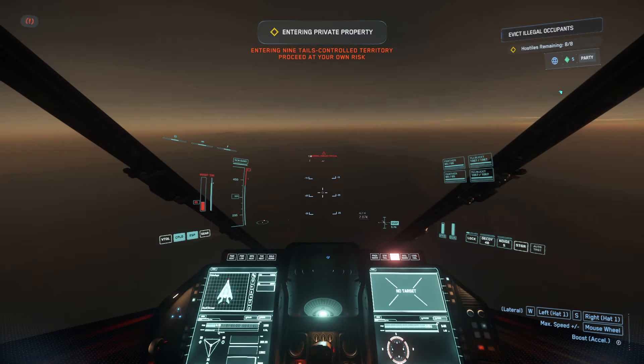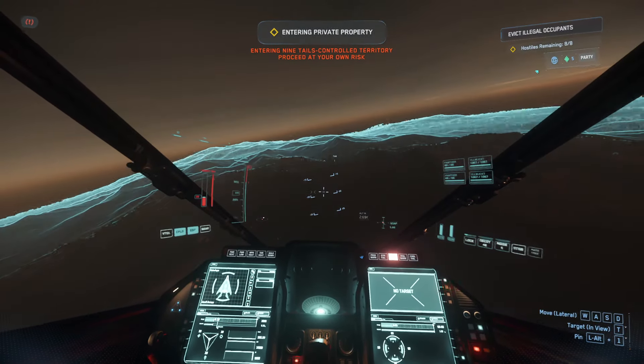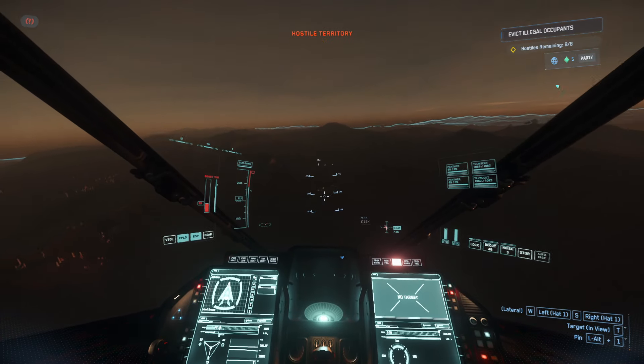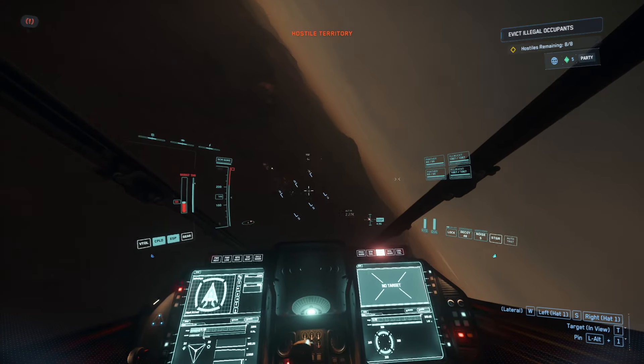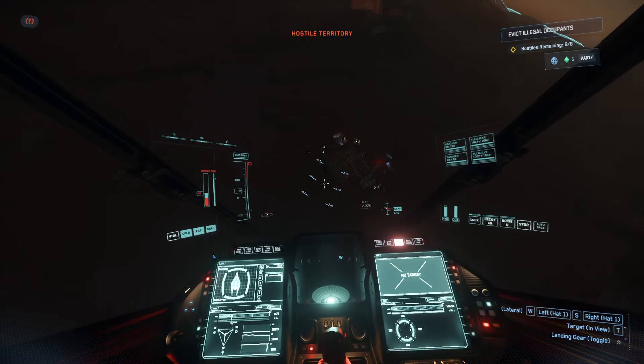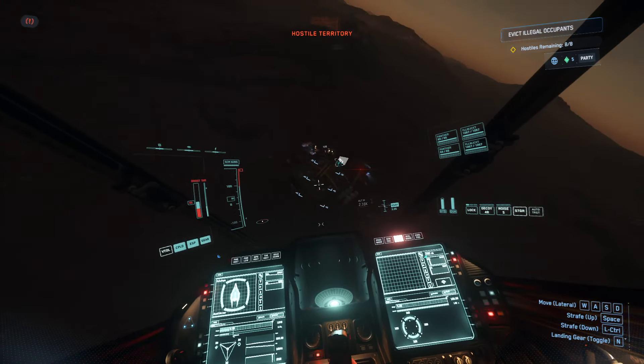The missions you will want to do are any of the missions on Hurston that allow you to go into bunkers - so any of the HDF or HDMF missions, like you can see at the top right of the screen. Do these missions, guys - these are where you're going to find your tickets.